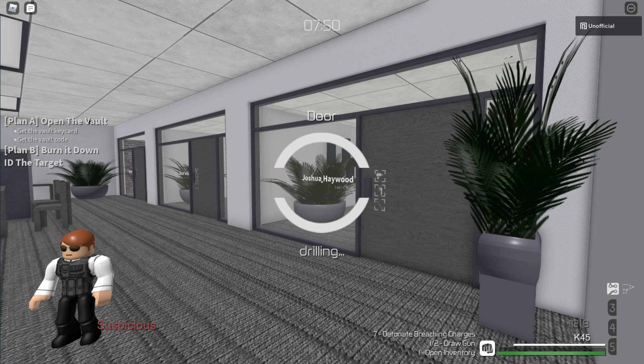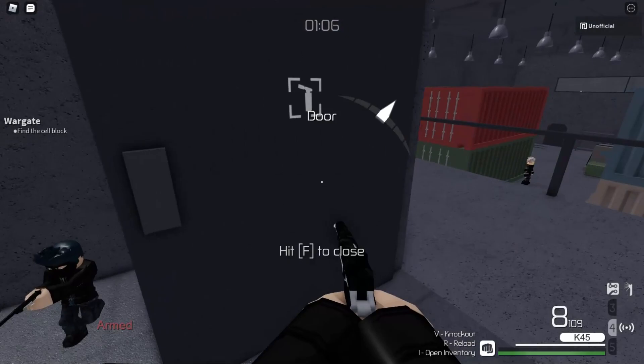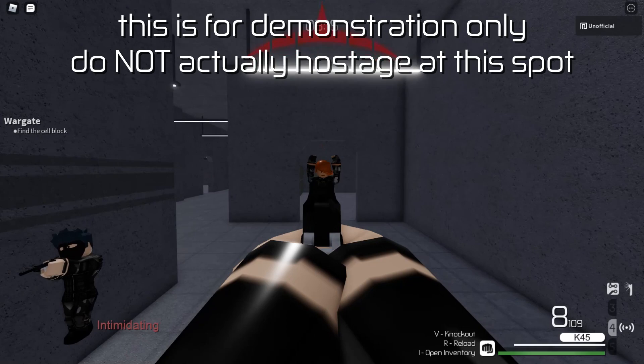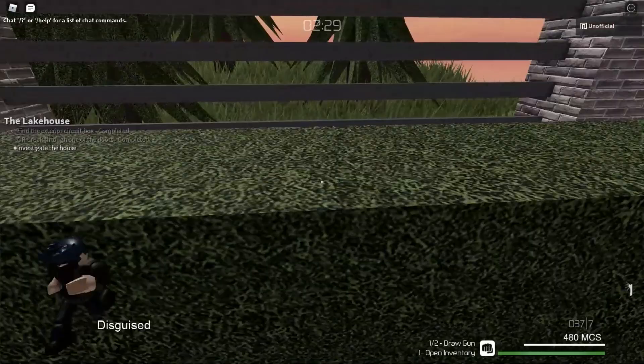Intimidation increases interrogation speed and intimidation range by 10%. Like Overdrill, this perk is of lesser importance, though it can make the difference between winning and failing if an NPC gets alerted from a distance. Conditioning lets you sprint for 2 seconds longer, which is fairly straightforward. Having a decent amount of conditioning can make missions a bit faster, though it's definitely not a priority.